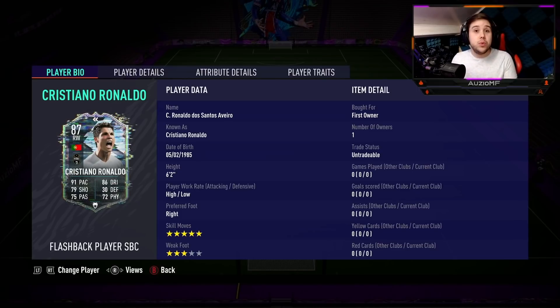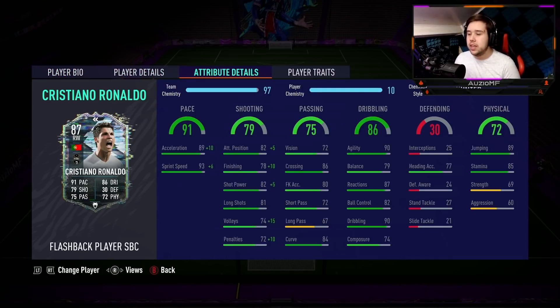If we are comparing this card to his gold card, we are looking at a plus 2 to pace, a minus 14 to shooting, a minus 6 to passing, a minus 3 to dribbling, a minus 5 to defending and a minus 5 to physicals as well. This card is worse than the gold version, but we are going to see how he actually plays in-game.